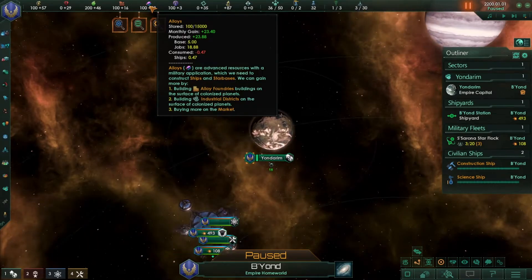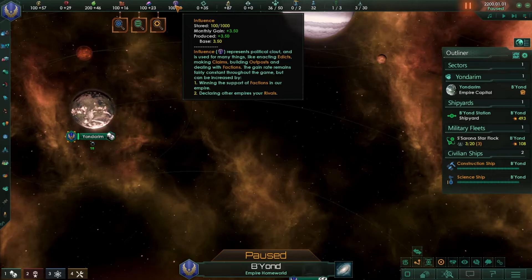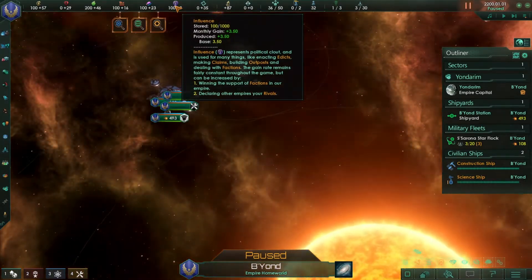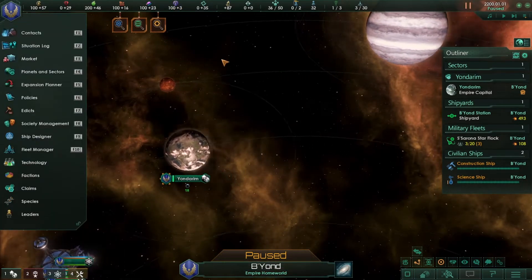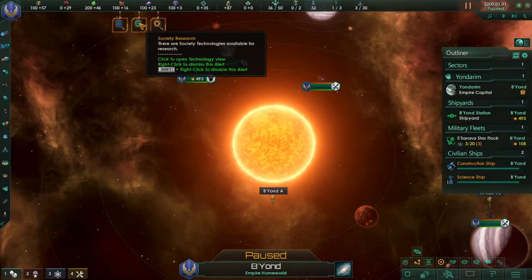Alloys are used to build ships and other things. Influence is very useful and will increase after you colonize more planets and your factions start to build up. Now let's go into the technology screen.